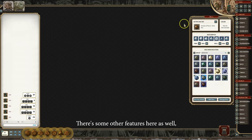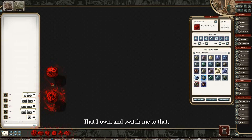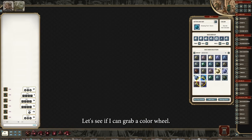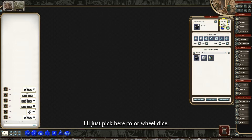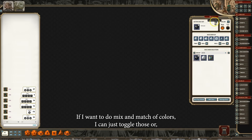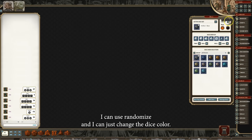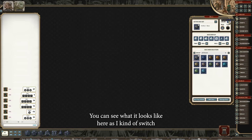There are some other features as well, such as a randomized dice skin button. If I'm rolling very poorly and I want to switch up my dice, this will automatically pick a new dice that I own and switch me to it. There's also a feature where, if I want a mix and match of colors on colorable dice — for example on the artificer dice — I can use randomize to just change the dice color. So if I like the look and design but want to play around with different colors, you can see what it looks like as I switch through those.